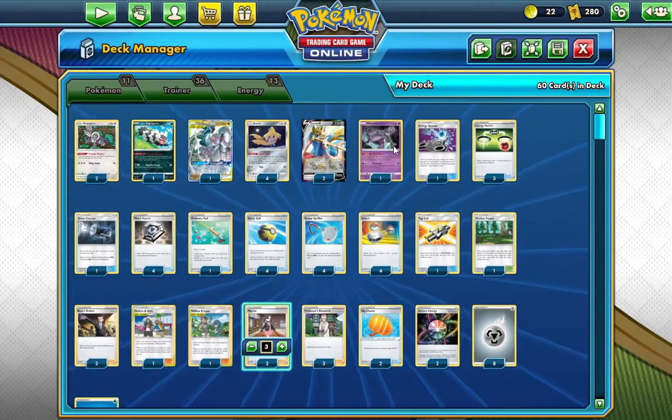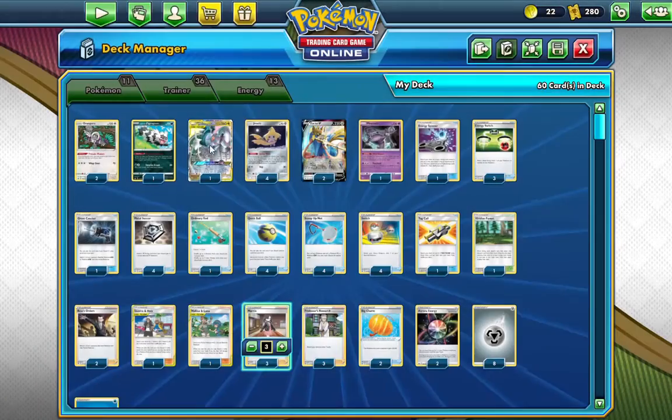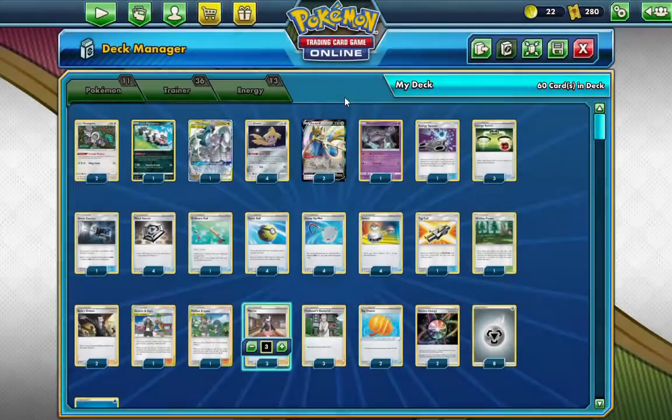Now for support, we got Mr. Mime/Mewtwo. When you play this Pokémon from your hand to your bench, you put a supporter on top of your deck, and then next turn you can draw it. Zigzagoon may seem kind of useless, but you use it for Headbutt Tantrum. Headbutt Tantrum can really fix math whenever you need it — when you play this Pokémon from your hand onto your bench during your turn, you may put one damage counter on your opponent's Pokémon. That's pretty good, if I do say so myself.